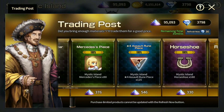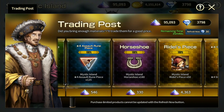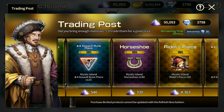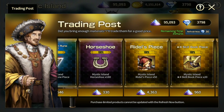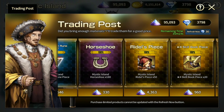Horseshoes — definitely buy them every time you see them in Mystic Island. These are worth the buy, highly recommended. Stock them up, keep them in your inbox, and during the weekends open them up so you have plenty of horseshoes to farm the event dungeons for slimes or gold. That's what you should be doing every single day.